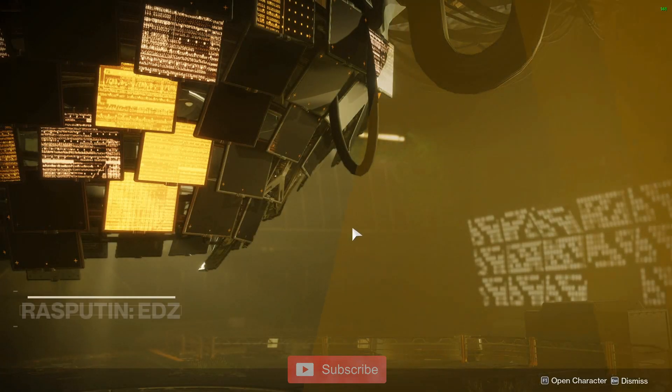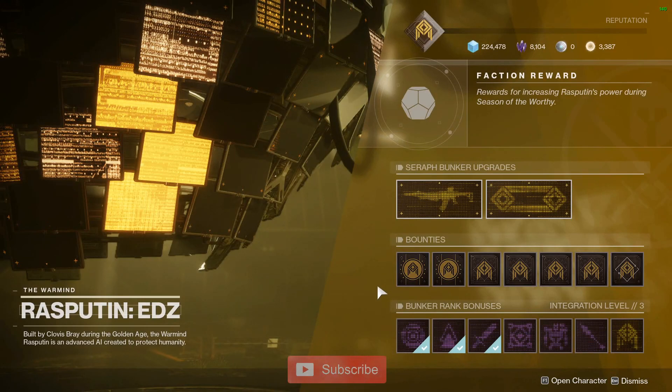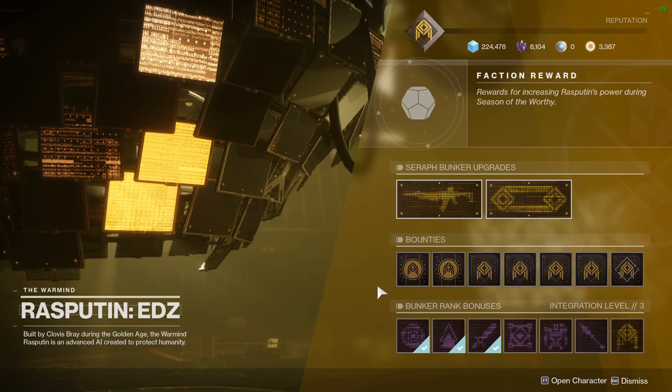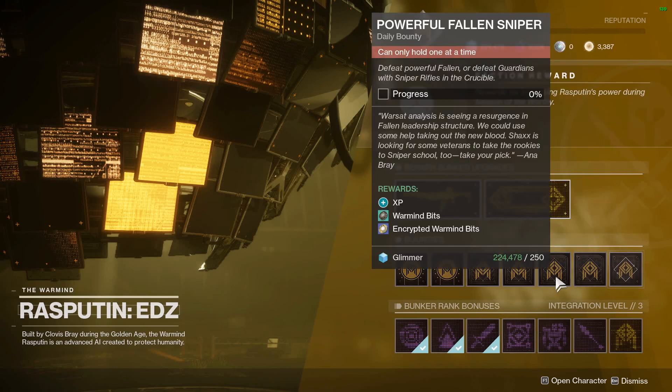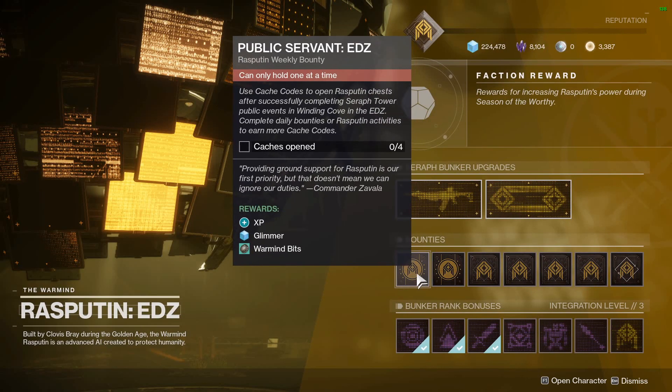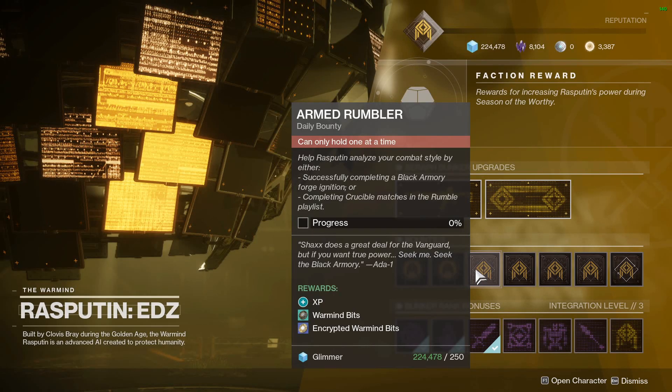It's actually not as grindy as I originally had thought. I made a pretty big mistake on day 1 and stayed only on my titan. So I completed the daily bounties and then was just grinding out these additional repeatable bounties. That's not what you want to do. If you're looking to farm for Warmind bits as quickly as possible, but also efficiently, you should do your daily bounties on all three of your characters and then honestly just go do something else.